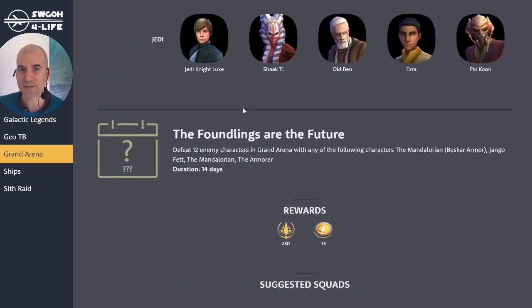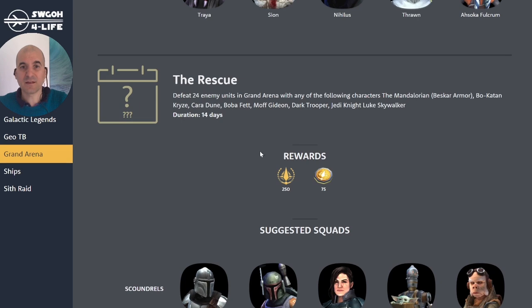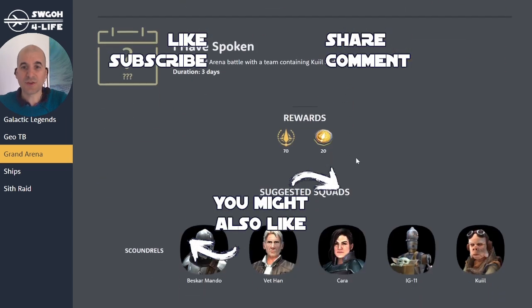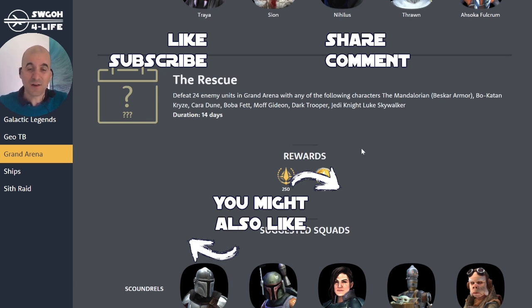That rounds up the Season 19 feats. Some feats were left out from the data mine, and CG no longer does forum posts — typically there are two more feats each season, like gain Offense Up 50 times or Tenacity Up 50 times. Those will be added once they go live. There was also no information on which feats grant titles or portraits as rewards, so that will be updated once live. The link to my feats page is in the description below — save it to check back anytime. Thanks for watching, have fun, and may the RNG be with you!